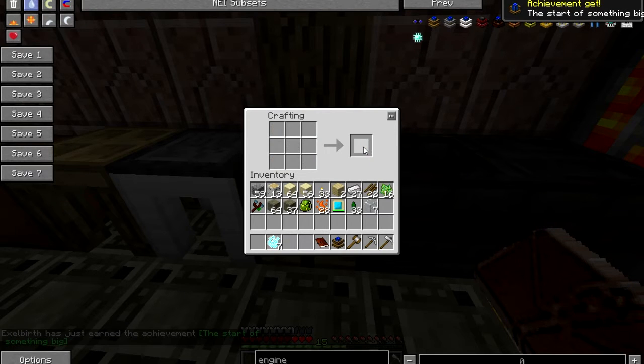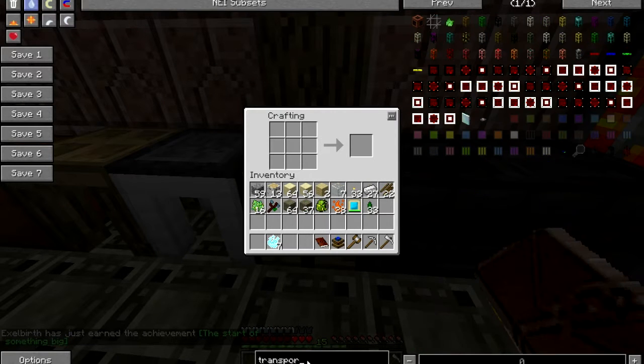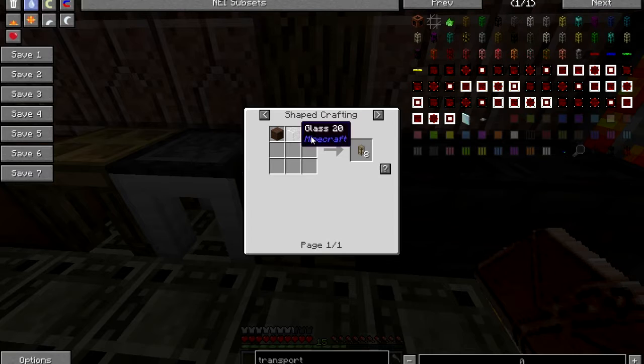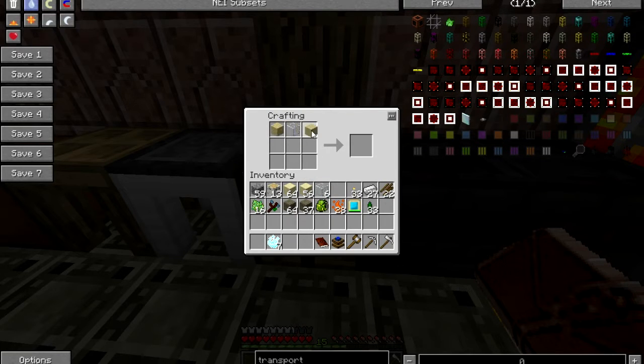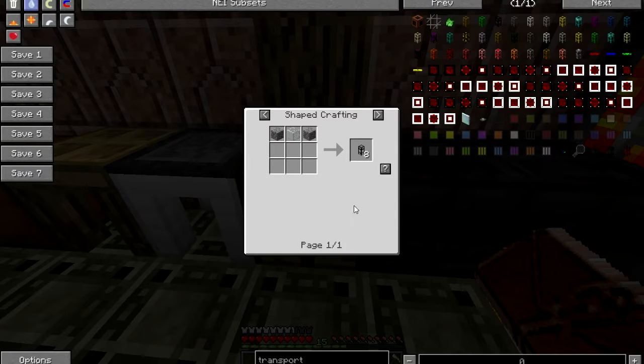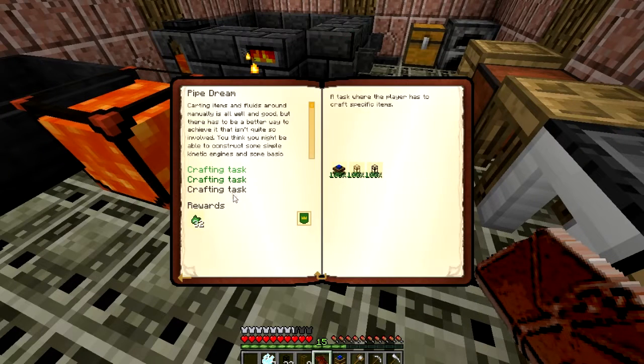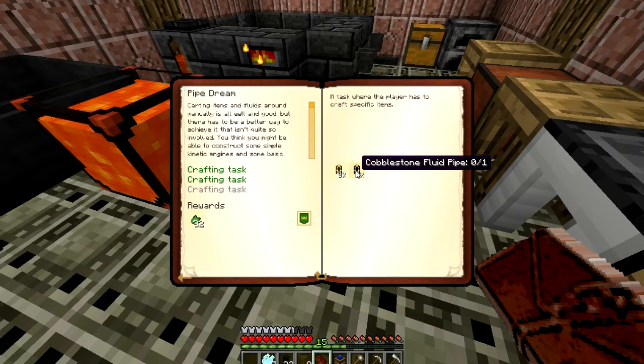Fill my smeltery with fireworks. I got a new mouse — you might be hearing it click. Now I need transport pipes. Wooden transport pipe — just glass and wood, simple enough. Cobblestone: stone and glass. It's going to have me craft four times. We already crafted that. Now I just need to make fluid pipes.